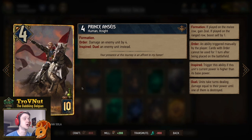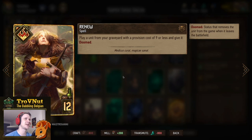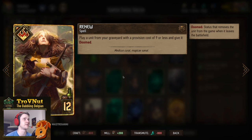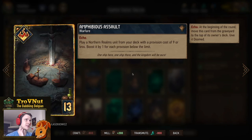Then we have Renew, which we're going to use to play Rafford's Vengeance twice. It plays a unit from your graveyard with a provision cost of nine or less and gives it doomed — Rafford's Vengeance is exactly nine, so that is perfect. If you don't have Rafford's Vengeance in your graveyard, you can resurrect John Natalis, Foltest's Pride, or even Lebioda — there are enough targets. But usually just go for Rafford's Vengeance, because being able to use that card twice is just immense.